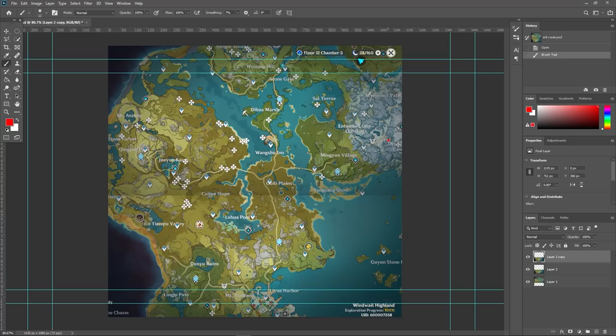The next one involves the pressure plate shown in the video — go up and across the mountain to reach it. Then go back to this waypoint and get the one on the bridge. Next, go to the Qingce one: use the waypoint, go here and make your way across. There is another waypoint in this area — it's cut off from my map because I cropped it badly — but make your way across here.